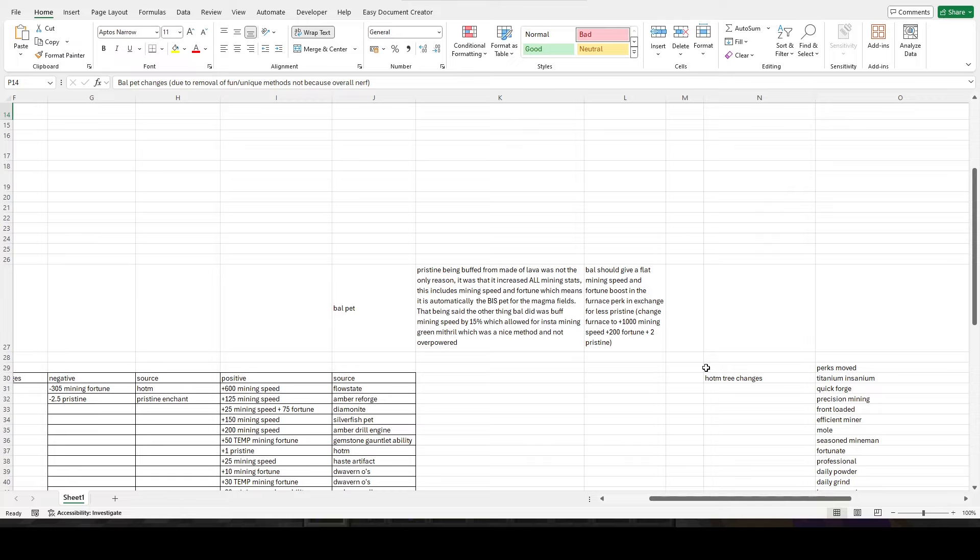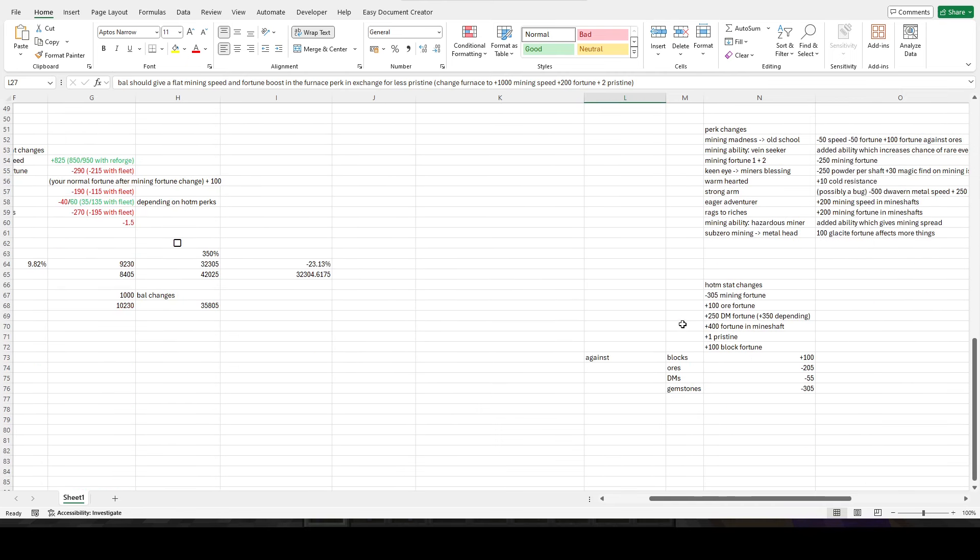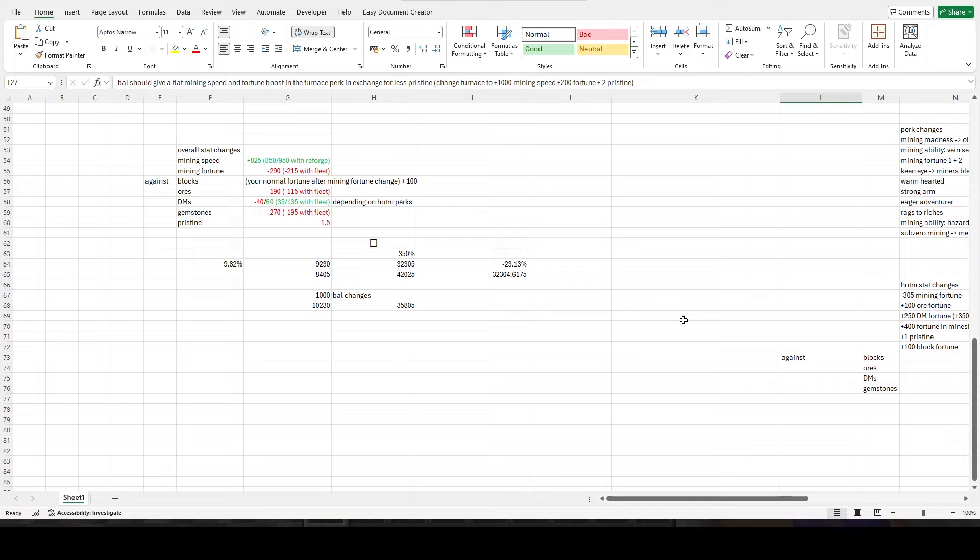In Bal's furnace buff it gives three pristine. I personally think they should change it from three pristine to maybe 1.5 or 2 pristine, but then give around 1,000–1,500 mining speed and 100–200 fortune — making those align with the extra money you'd get mining gemstones. You want the mining speed from Bal so you can get enough to instamine mithril or gold, and you can still have those magma fields methods instaminable.